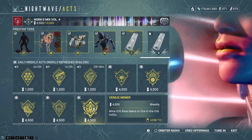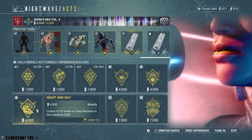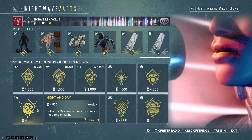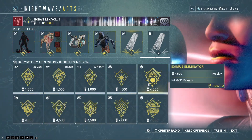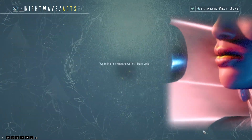Normal Acts: mine 6 rare gems in the Orb Vallis, complete 3 rescue missions, collect 15 Vome or Fass Residue in the Cambion Drift, kill 30 Eximus enemies, and complete 3 Void Armageddon missions.